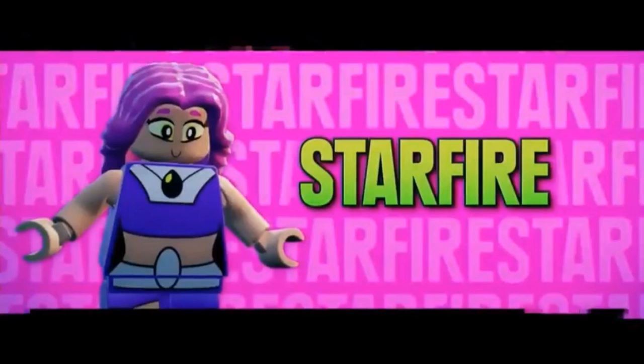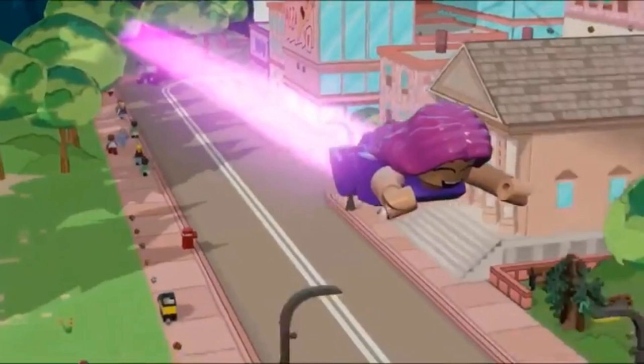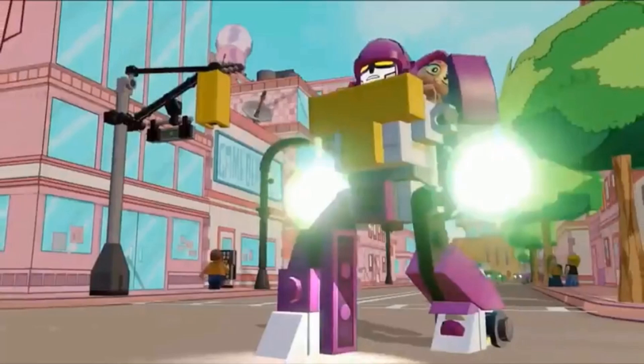For the Starfire spotlight, we obviously have the opening, and then we can see Starfire blasting some stuff with her hands. In the next scene, she's just flying over what looks like Townsville — might not be Townsville, could just be Jump City, I'm not sure. In the scene after that, we can see Starfire and the Titan Robot, and she is in the Identical Adventure World. Yeah, that's pretty cool.